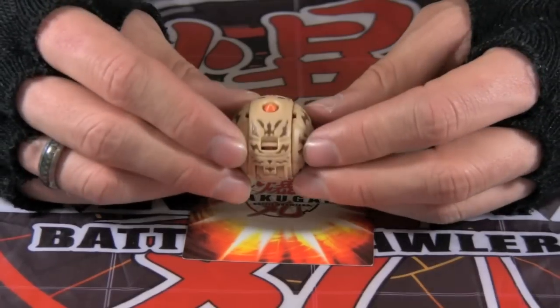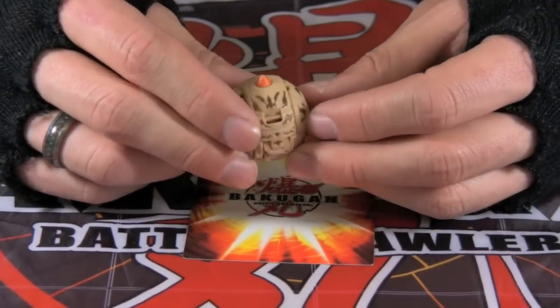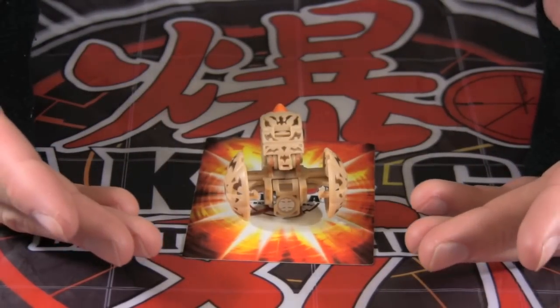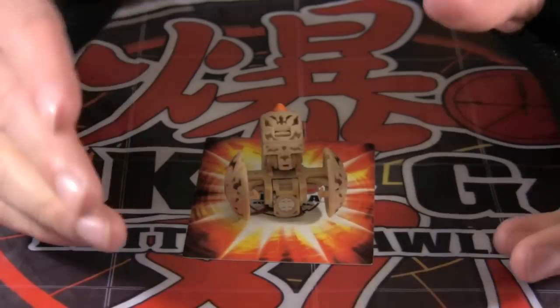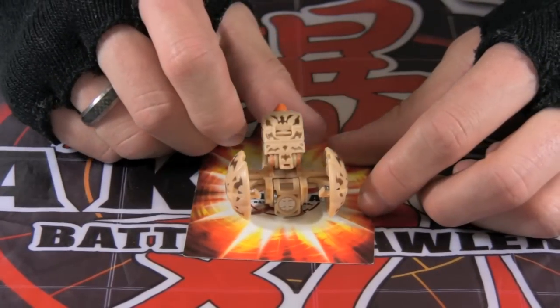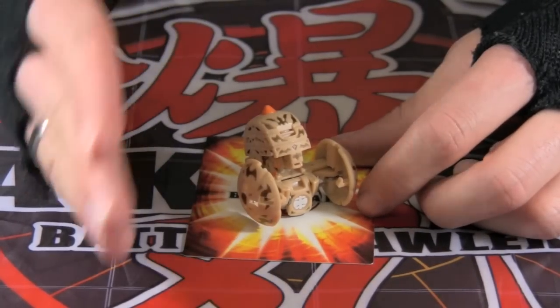And the last of the core Bakugan coming out in November and December is a Bakugan called Rickoran. Rickoran is a spider on wheels. He steamrolls over rivals with his indestructible front wheels. Rickoran shoots poisonous claws when battling in the arena. He takes off his wheel and throws it like a disc, slicing through the enemy's armor.